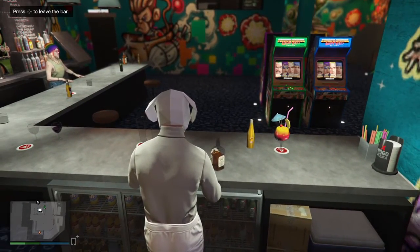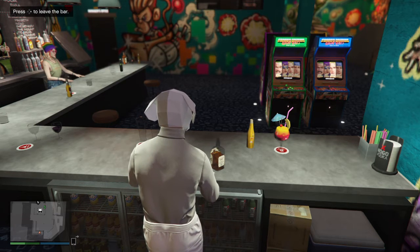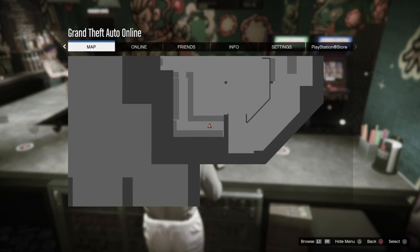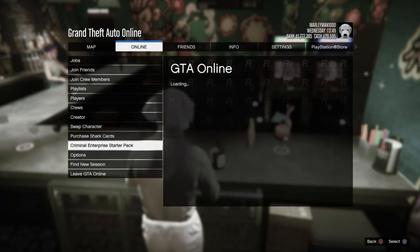Whenever it's hands on the table, you'll see a notification in the top left corner. Press right on the D-pad to leave the bar — do not hit right. Hit pause instead. Go to Online again, then Criminal Records, click on it, then back out.